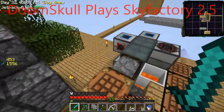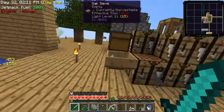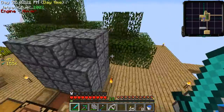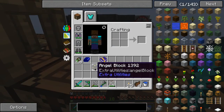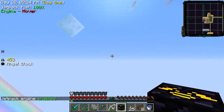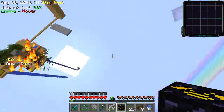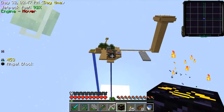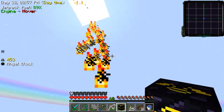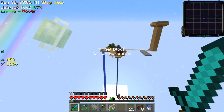Hey, what's up everybody, welcome back to another episode of Sky Factory 2.5. I got this filled up with power and I disabled my jetpack because it uses it whenever I jump. I made myself an angel block so we're going to get an achievement right now. Let's fly off somewhere around here. I need to fly a little bit further than this — I don't know exactly what the achievement wants me to do, but I'm going to start the island around here. I don't have any wood; I need to make myself a hang glider.